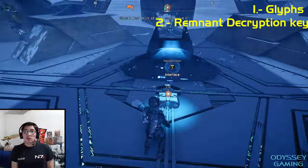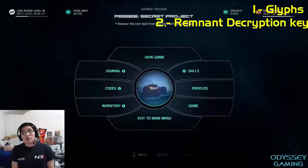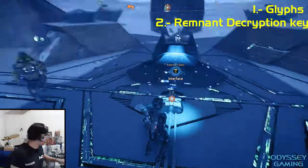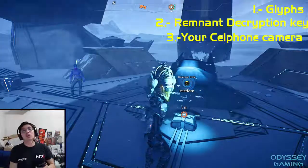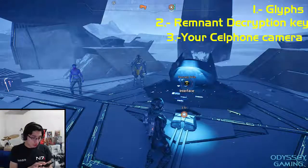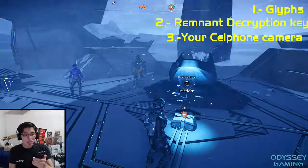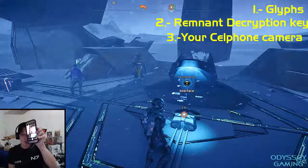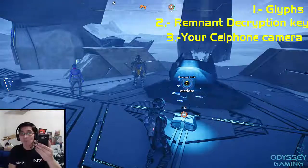Here's what we're going to do. Right now we're going to save our game — you will need to save your game. And once you save your game, you're going to pick the third thing you're going to need, and that is your cell phone. That's right, you're going to need your cell phone. What for? Because you're going to need its camera. Once you get this camera running, what we're going to do is record the screen of our game.